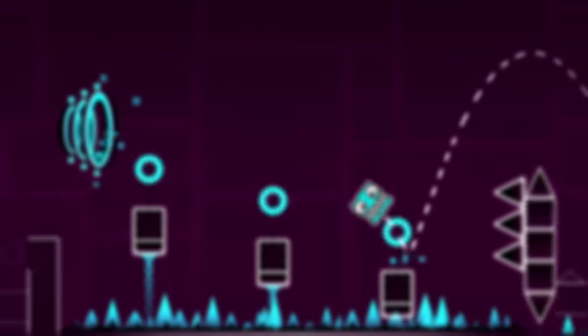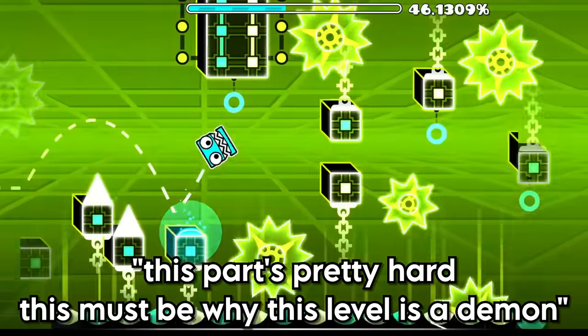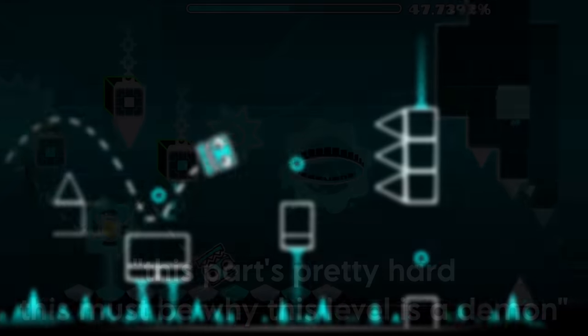To start, I looked through videos of all three current RobTop Demons and noted down some sections I thought showed clear demon difficulty — sections that helped boost the level's rating up to demon instead of just being an Insane level. We're going to go through those lists now, starting with Clubstep.